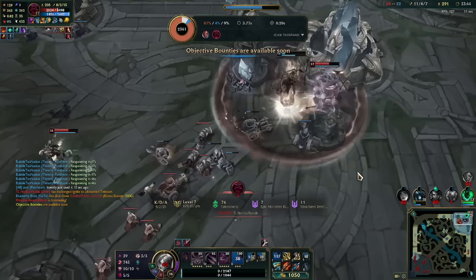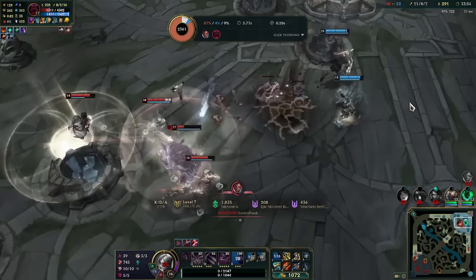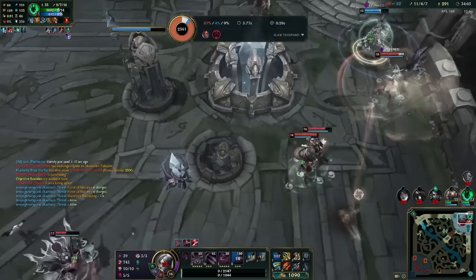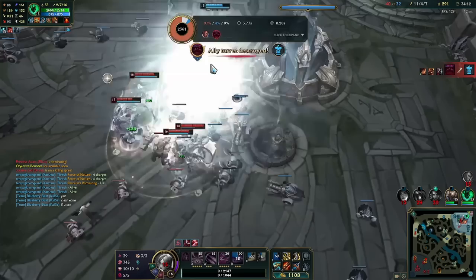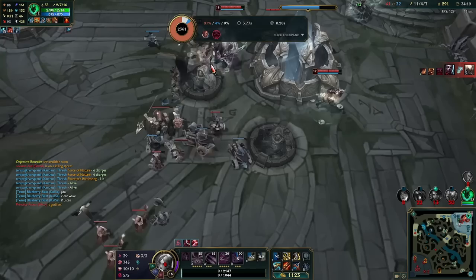How are you dying, bro? All you have to do is clear the wave. Everybody has Zhonya's — they just need to clear the wave. He's dead. We lost, I think. Oh no, it's over — damn it. The game is unwinnable.